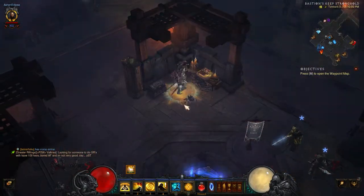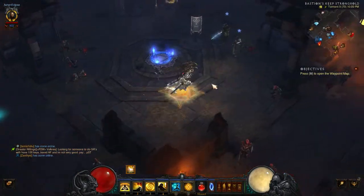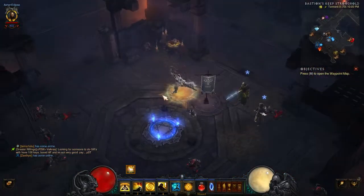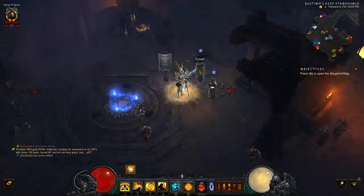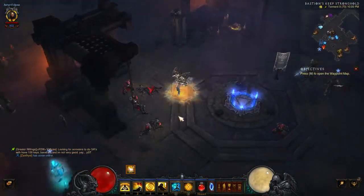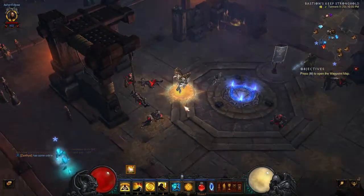So yeah, that was one of my main issues that kind of caused the party to fall apart — I didn't pay attention enough to how much on-sheet damage they had, and that caused a lot of issues because of that.